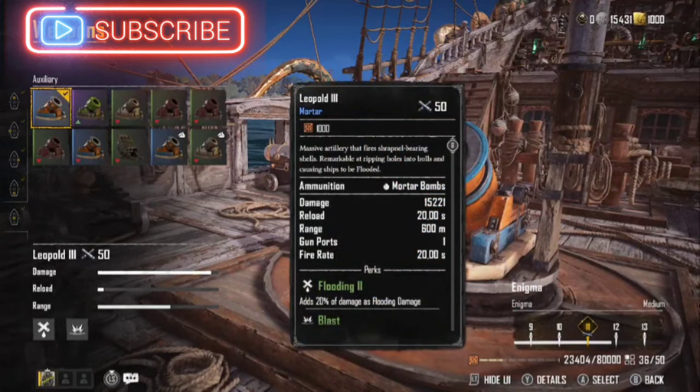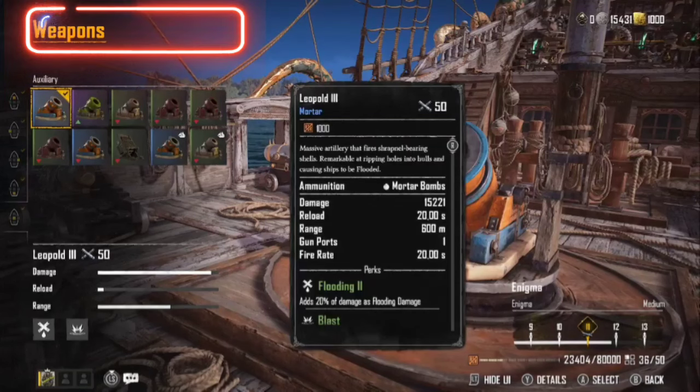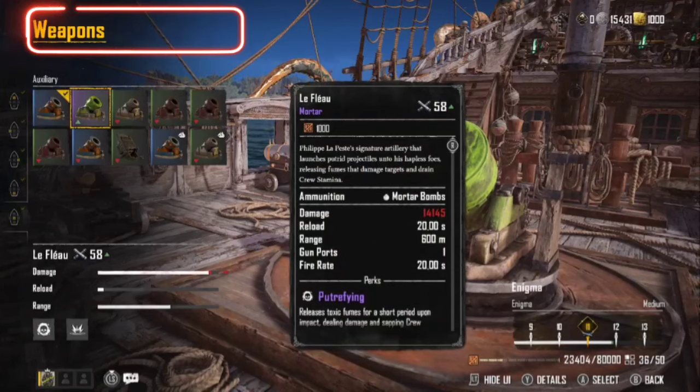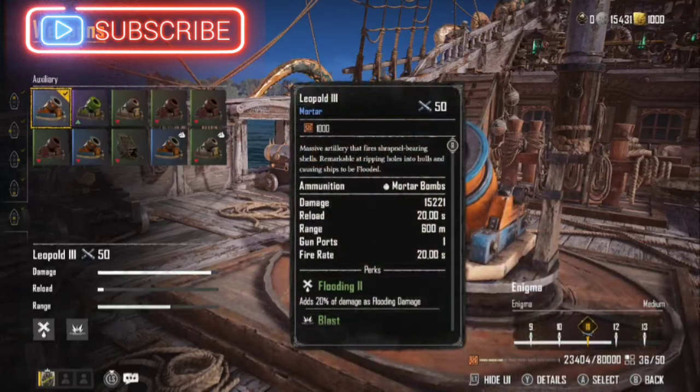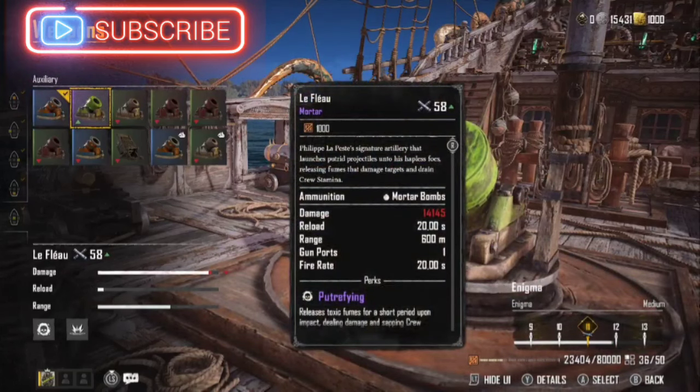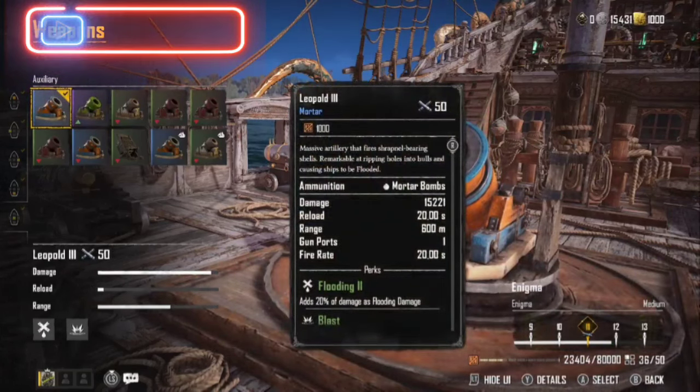We're running Leopold 3 for our mortars. It's hard to beat them. You can use something like the LeFleur — it does really good damage — but this one's got more damage: you're looking at 14,145, up to 15,221.